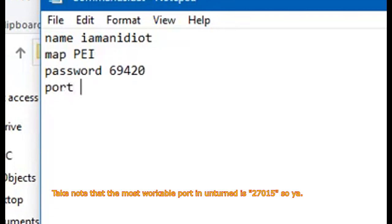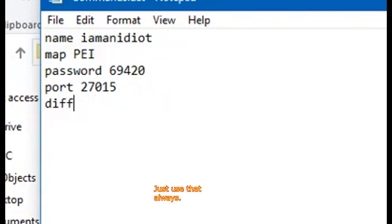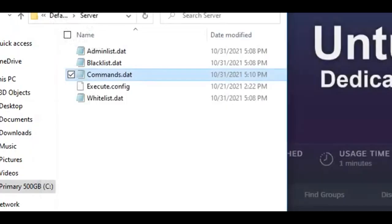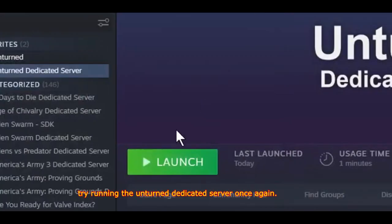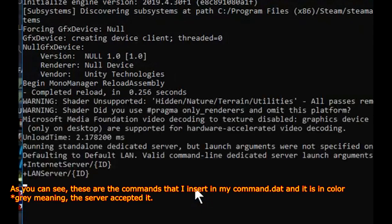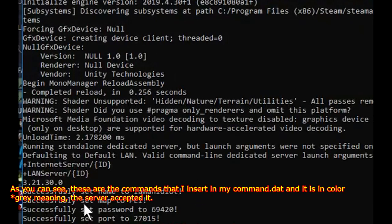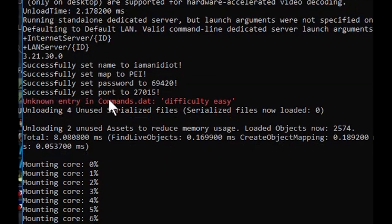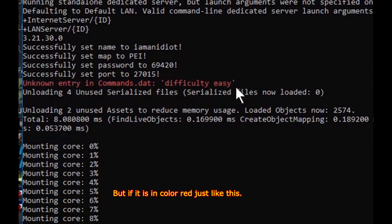Take note that the most workable port in Unturned is 27015, so just use that always. After that, save it by pressing Control+S on your keyboard, or click File and then Save. Once done, try running the Unturned Dedicated Server once again. As you can see, these are the commands I inserted in my commands.dat and they are in color green, meaning the server accepted them.